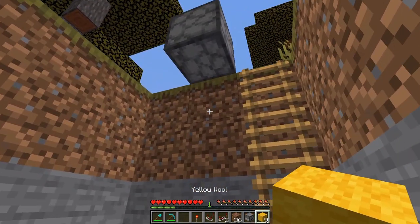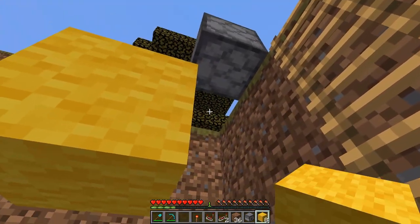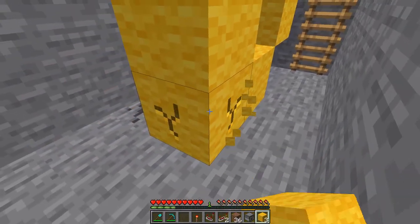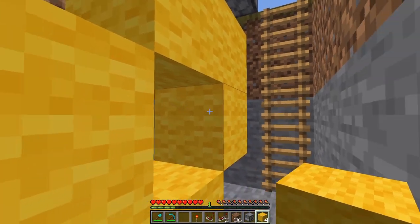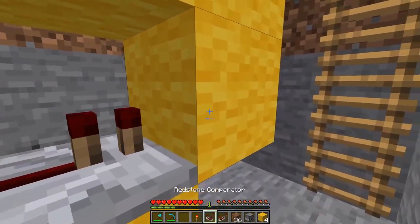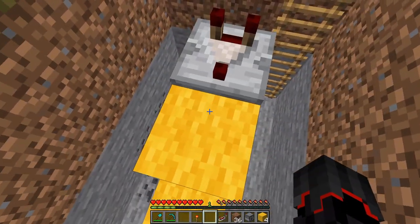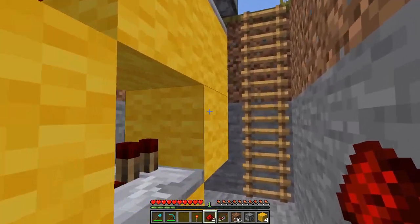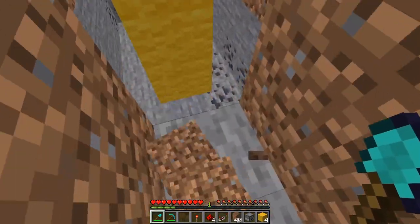Once we're finished, place your ladders up here so you can get in and out easily. Now start the main building: place two blocks, destroy the first one, go one down, one back, one block here, two blocks here, and destroy the underside. We use the first redstone repeater and place it here, then the redstone comparator — these two torches should face this way — and place two redstone dust like this.